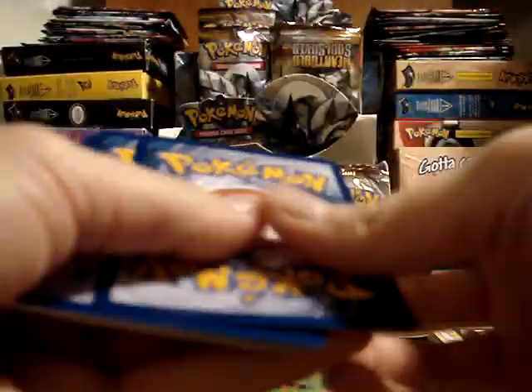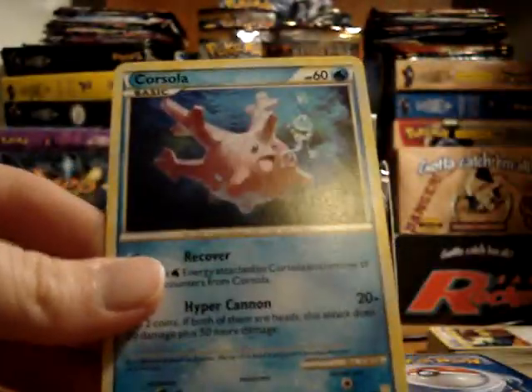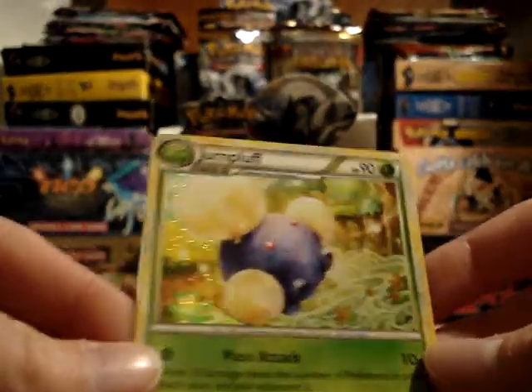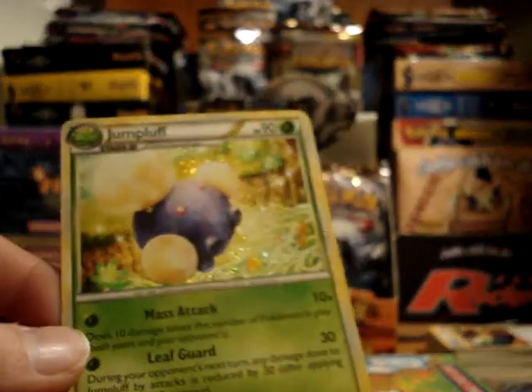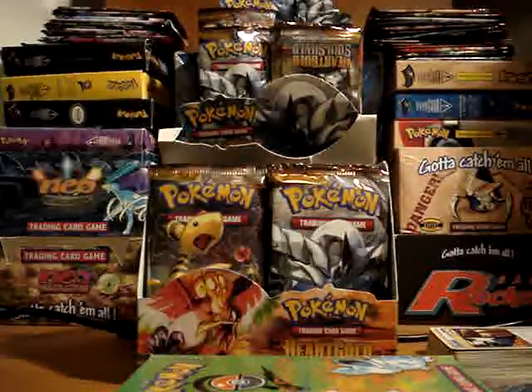Two packs left. Going with the Lugia pack. Getting plenty of good cards to trade, but not getting ones I need. We have Exeggcute, Vulpix, Sentret, Paras, Wooper, Pokégear, Copycat, and another Corsola. My reverse is a Croconaw — really love the artwork on this Croconaw. And my holo is a Jumpluff, also a very highly wanted card. Assuming Abby doesn't get this, it will be going to PGM Skater — he's already got this on reserve. Unless Abby doesn't get it, in which case it will be going to her.